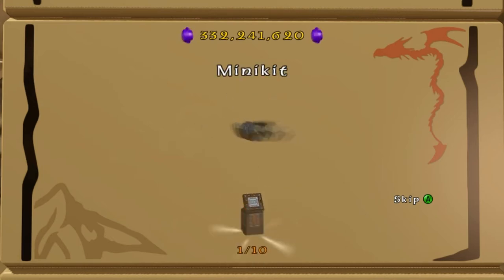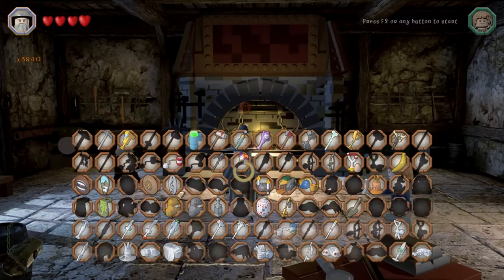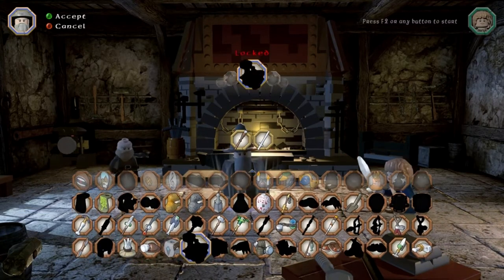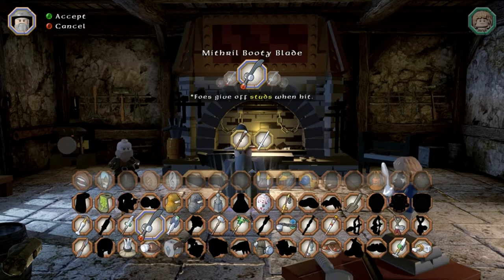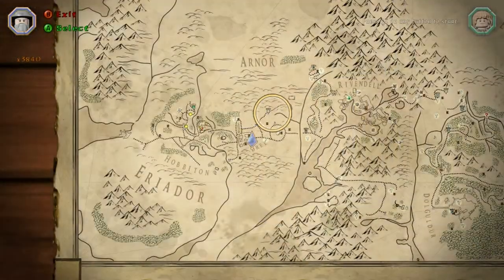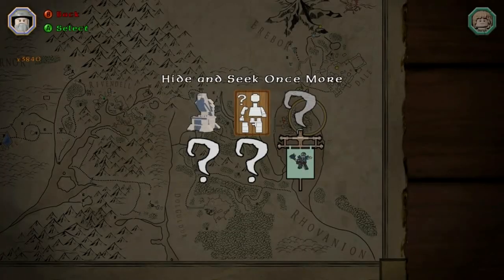There's quite a longer quest chain here. The minikit has made a little boat. Go and craft the Bootyblade — I forgot to record the bit showing how much it takes, but I think it was some reds and 7 mithril bricks. This is not the most expensive, and it basically works like character studs in previous games, where killing people will spit out studs, which is quite nice.